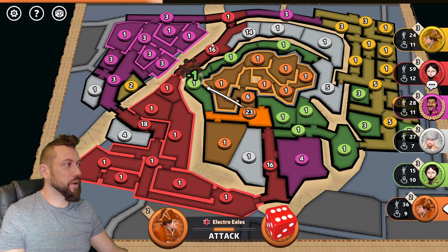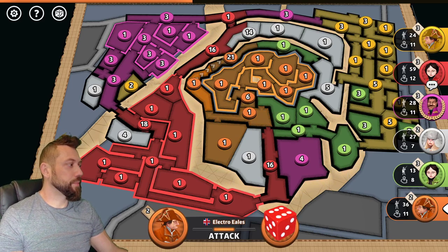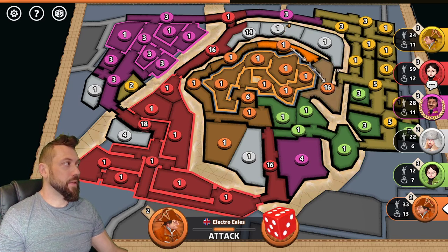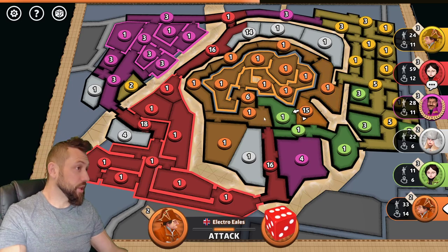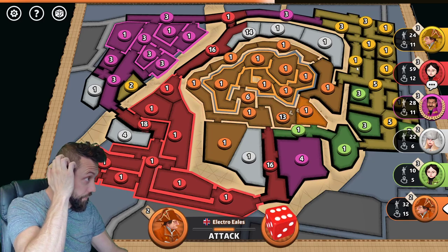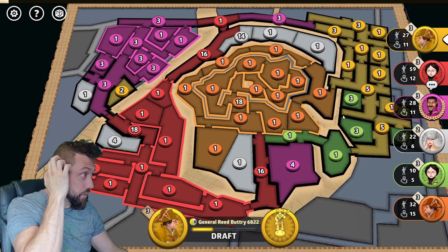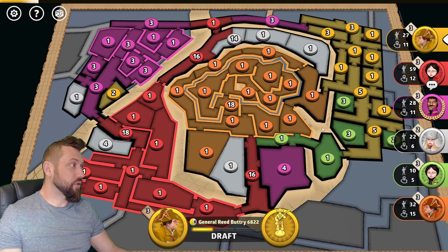Looks like Orange is going to hit Green. This is what I'm talking about — Orange could potentially end up feeding Green to Yellow if they're too aggressive. Then Yellow would eat Green, get three cards, trade in, and potentially snowball from this side of the board. So Yellow can eat Green now if they're good and get that trade in. The trade in is now worth 20. They don't quite have enough troops.